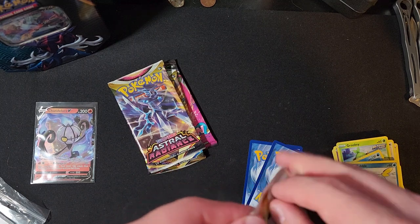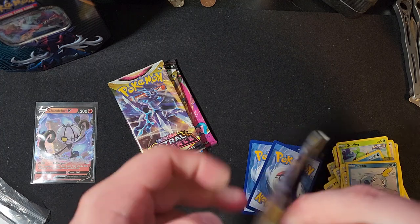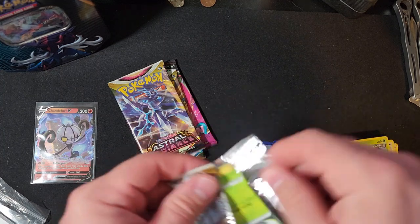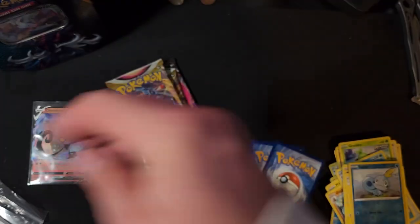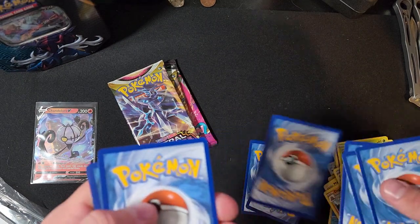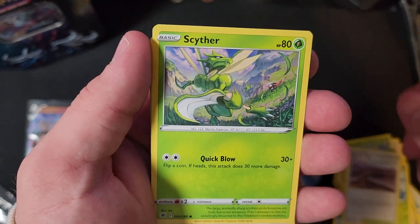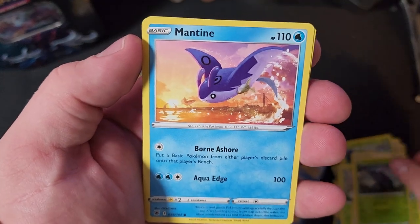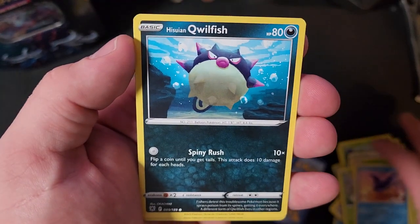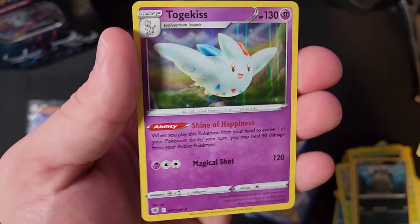All right, so that first tin we got a Chandelure V. Let's see — will we get something from Astral Radiance? One, two, three — flip and rip. We got Cherubi, Yanmega, Crobat, Jolteon, Scyther, Eevee, Heracross, Mantine, Hisuian Qwilfish, Bisharp, and hey — a holographic Togekiss!